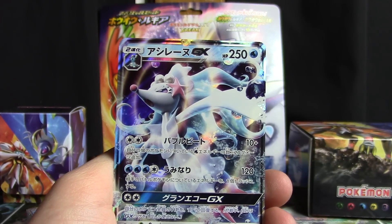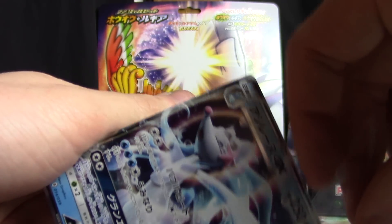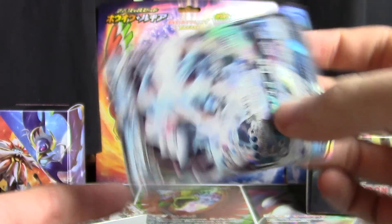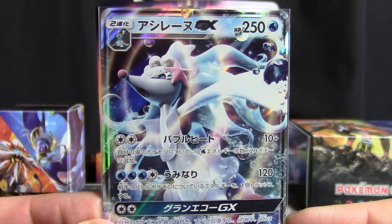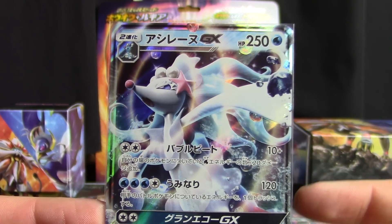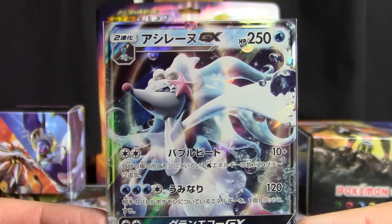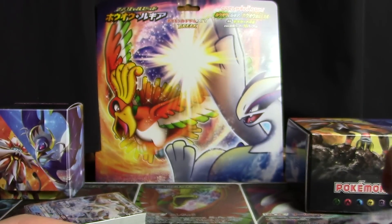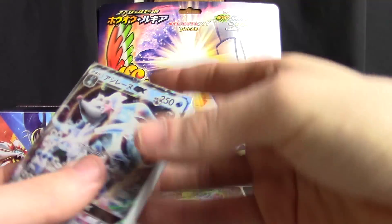I don't know if there's a way to shuffle damage counters on your side of the field like you could do with — was it Dusknoir? — on your opponent's side. But it'd be pretty amazing if you could move them around so that you could distribute them, then drop a Grand Echo and fully heal everybody. I don't know if that attack exists — it probably doesn't, that would probably be too broken — but still a pretty awesome GX to add to the collection.